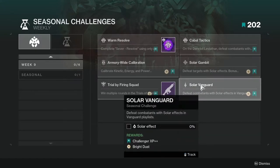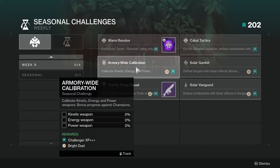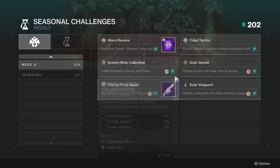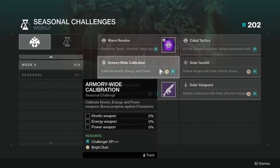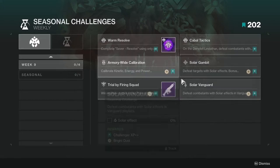Solar Vanguard — defeat combatants with Solar effects in the Vanguard playlist. Not too hard as well. You might as well be completing Solar Vanguard with Armory Wide Calibration at the same time. For the Vanguard one and the Armory one, you might as well be doing the Nightfall so that way you can get champions, but you can do it on strikes as well.